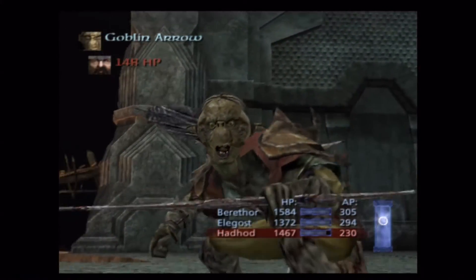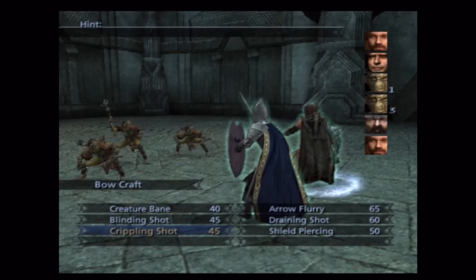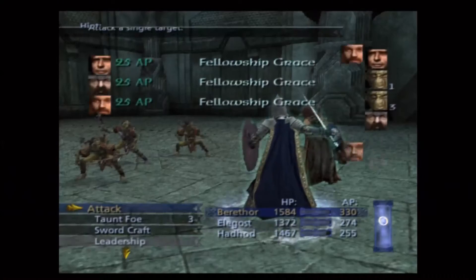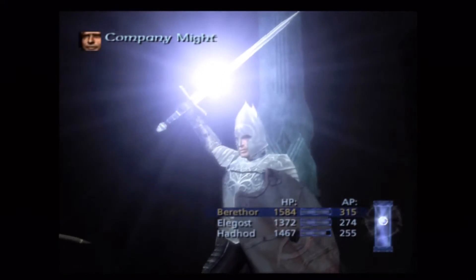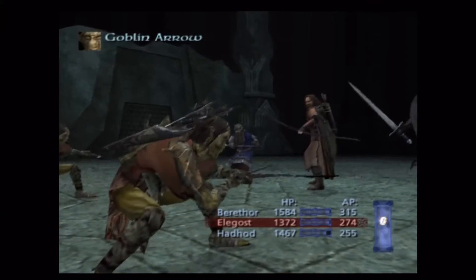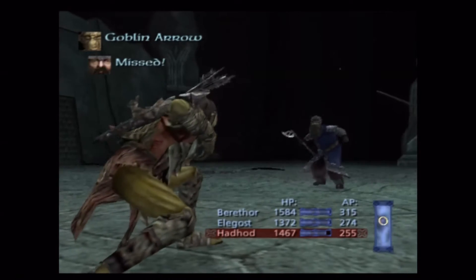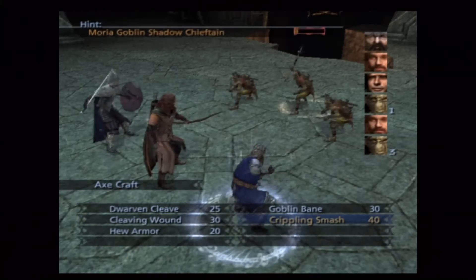Valor is already on. Really weird order of skills here — there's Might too. I obviously buffed out of order again. I don't really like to buff this way; I like Valor, Might, then Fellowship Grace. I think it took me a little bit to really get that down to how I liked it — to develop that order.